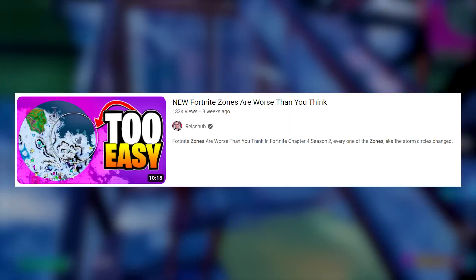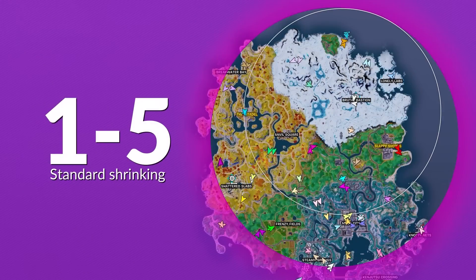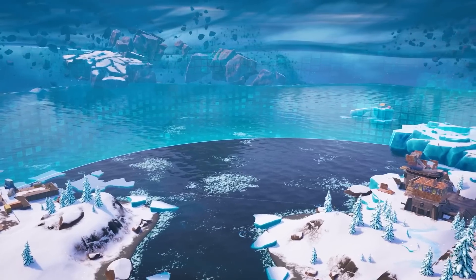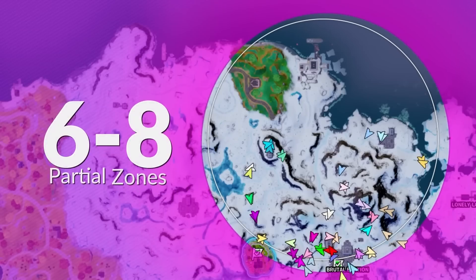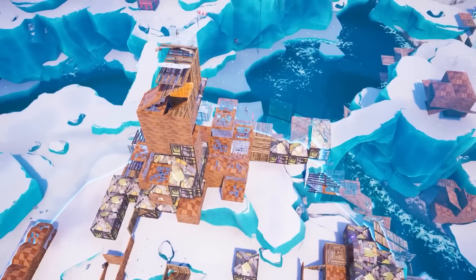If you haven't watched my previous video on the zones I'll give you a quick recap. Rather than 9 zones there are now 12. Zones 1 through to 5 are regular shrinking zones but they're a little bit larger than previously. Zones 6, 7, and 8 are partials where they're always going to spawn around the outside of one of the previous zones.